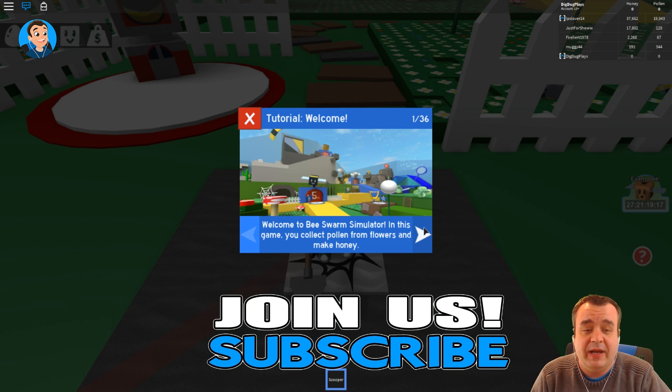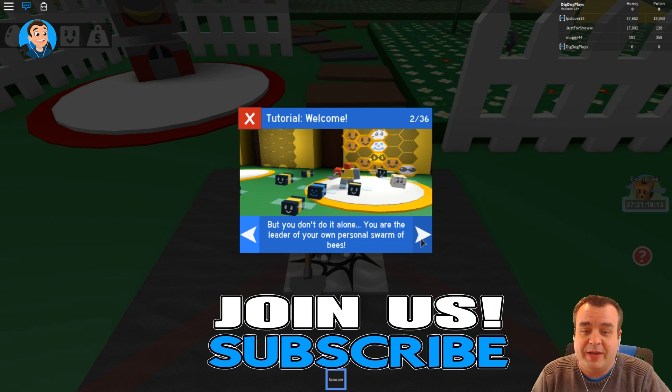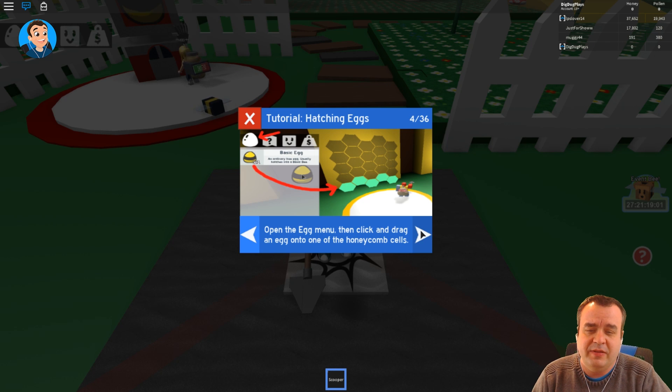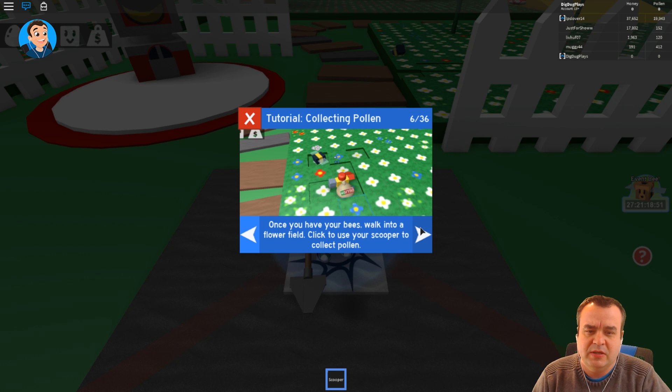There's 36 pages in this tutorial — I don't know what I've gotten myself into. You are the leader of your own personal swarm of bees. I can claim a hive, got it. Open the egg menu and drag an egg to one of the honeycombs — click and drag, blah blah.